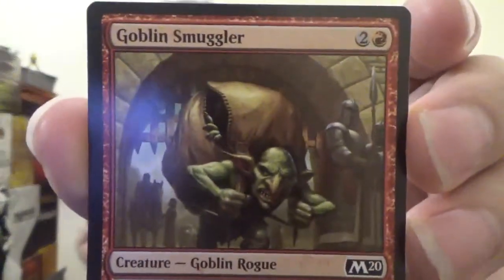Next up, Goblin Smuggler — a 2-2 goblin rogue with haste for two colorless and one red. You can tap it and another target creature with power two or less can't be blocked this turn. That might work better in my just-red deck rather than my goblin deck.